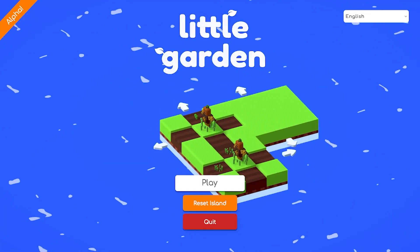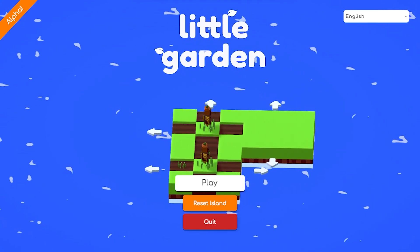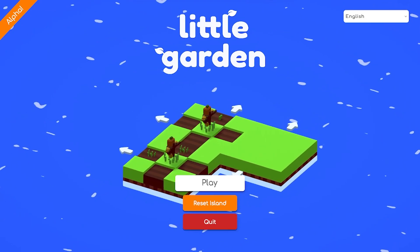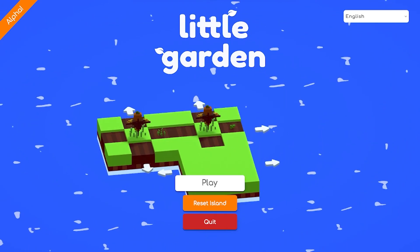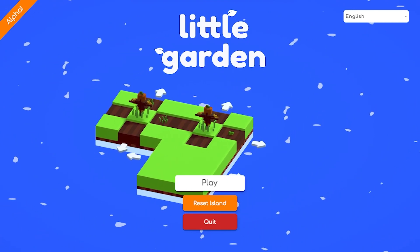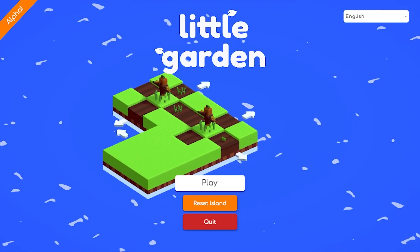Thanks to Red Ruby Studios in Keymailer for giving me this game. It's on Steam right now for a crisp five dollar bill. Little Garden is Red Ruby Studios' first game that they've released from what I've seen, and then another one called Dungeon Voxel coming later this month. The day of recording is March 18th.